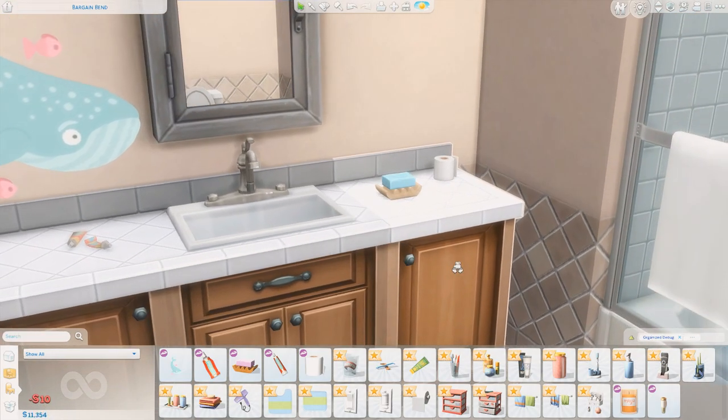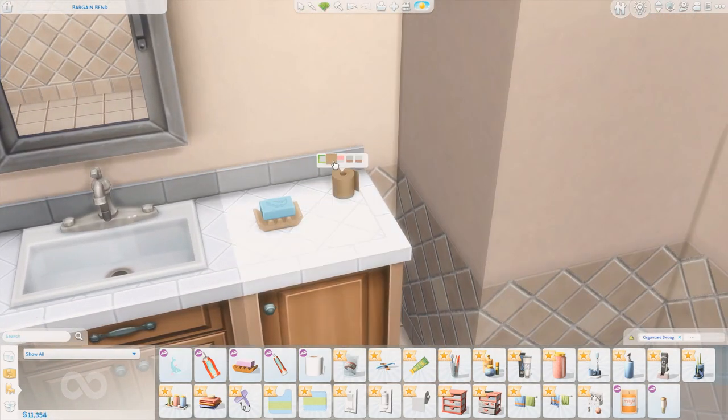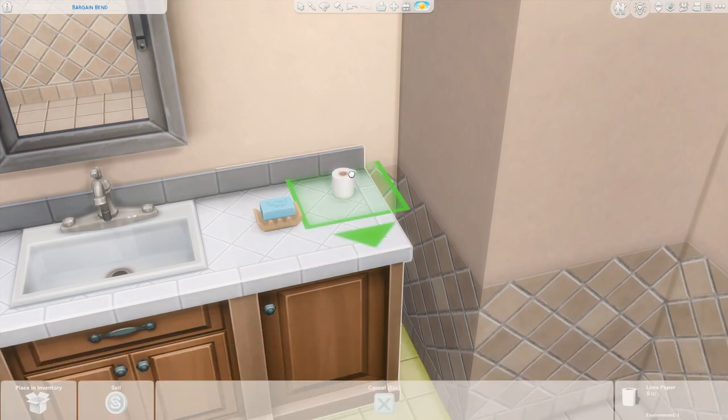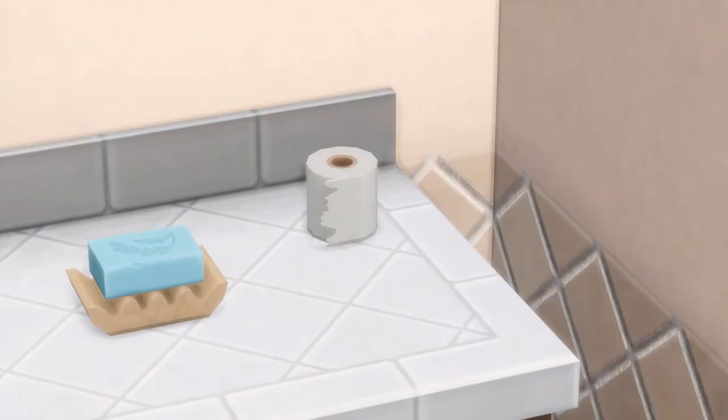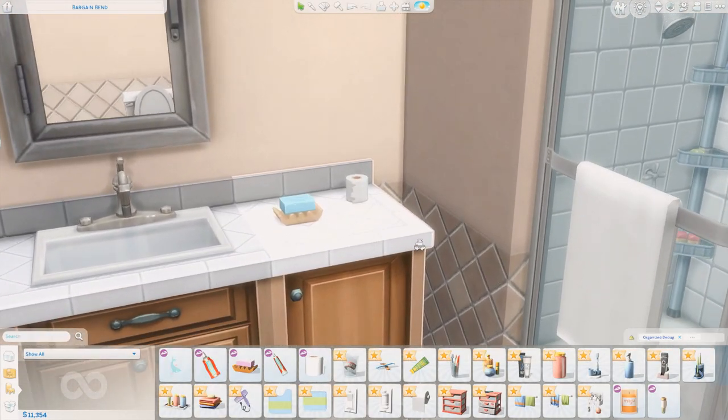It's just a roll of toilet paper and it actually has some other swatches as well — we have brown, we have this floral print, this quilted one. I'm actually very excited that this one has torn edges. That is so cool. I really like that.